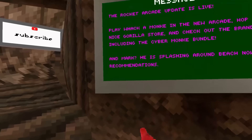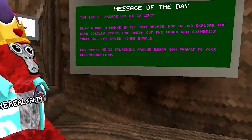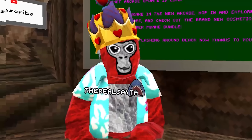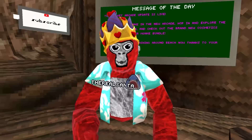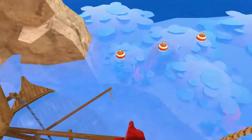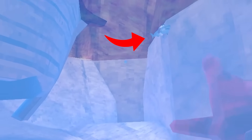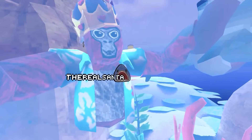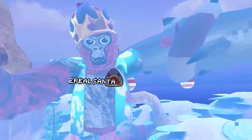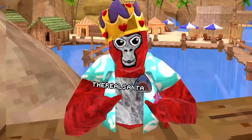He removed everything else except one more thing, which is actually funny — and we all love that thing. That is Mark. If you don't know who Mark is, that's basically the shark down in Caves. The leaderboard says he is splashing around at the beach now, thanks to your recommendations, so Lemming actually listened to us. We all love that shark named Mark, and he actually did not remove him. If you come over to the beach map, you can see Mark is right over there. Honestly, W Gorilla Attack for keeping him — though he did remove all the fish from the beach map.